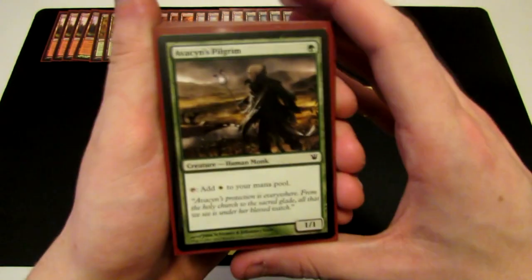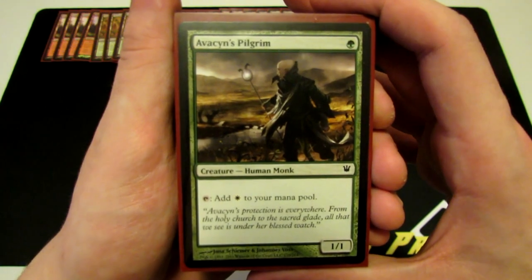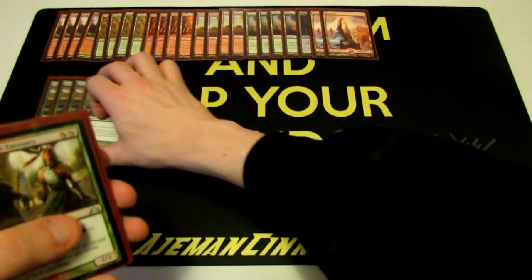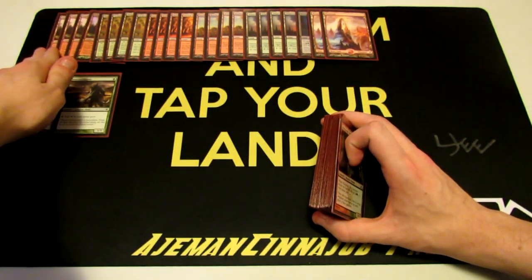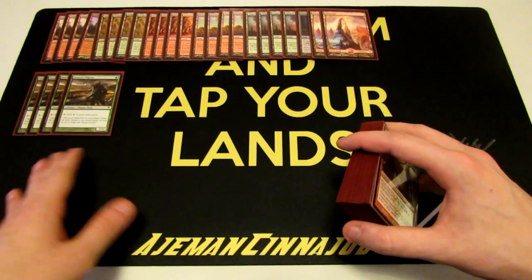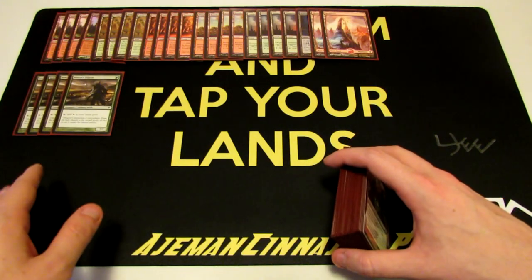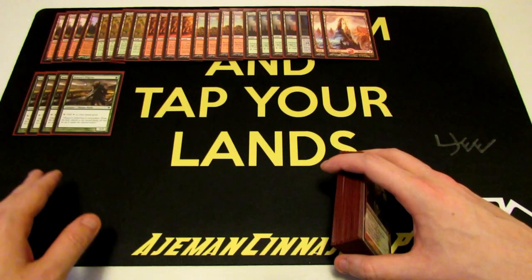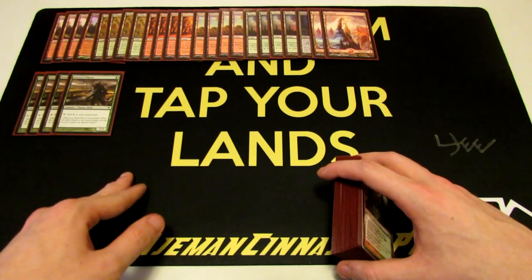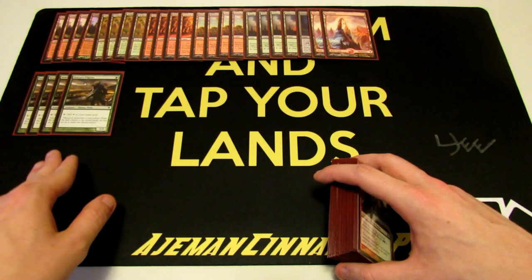Now let's look at everything else in the deck. Starting with creatures in ascending order — we have Avacyn's Pilgrim, a 1/1 for one green that taps to add one white mana to our mana pool. He lets us accelerate and play essentially a turn earlier than normal. My favorite thing to do with him: if we go turn-one Avacyn's Pilgrim and it sticks, turn two we play Loxodon Smiter, then turn three we play Volcanic Strength. That's my favorite ramp sequence with the Pilgrim.